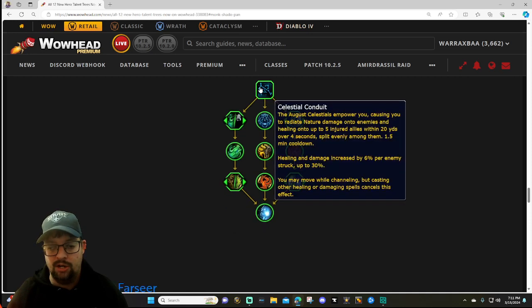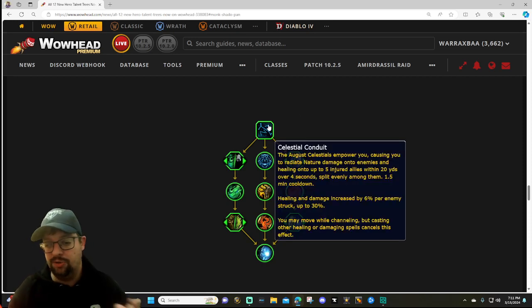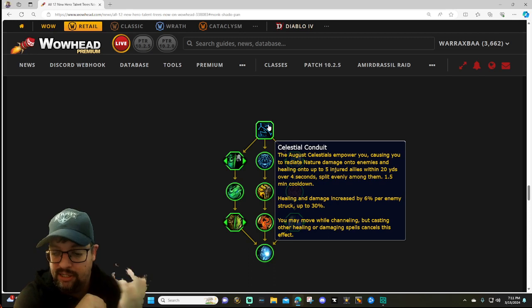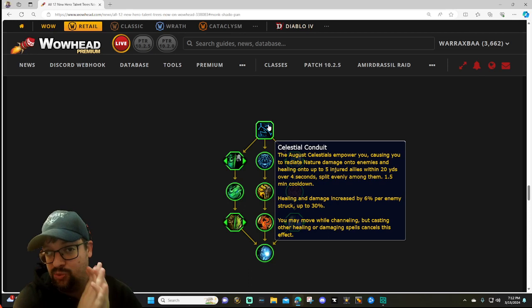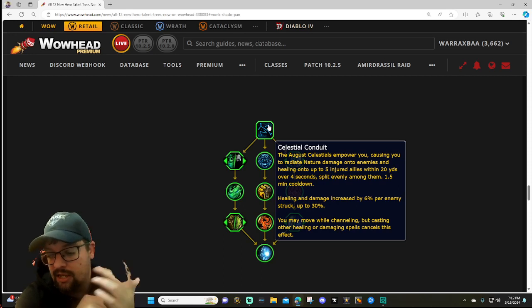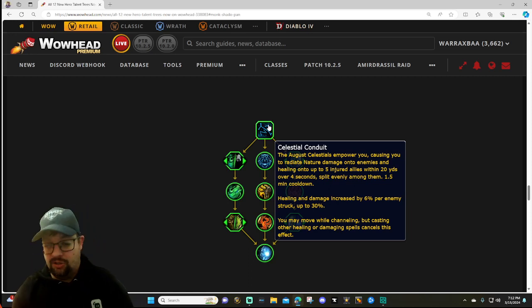Alright, Celestial Conduit - let's start at the top of the tree and go left side, middle, right side, then look at the capstone. The capstone ability: Celestial Conduit - the August Celestials empower you, causing you to radiate nature damage onto enemies and healing on up to five injured allies within 20 yards over four seconds, split evenly among them. It's a one-and-a-half minute cooldown. It's a channeled spell - healing and damage increased by 6% per enemy, stacking up to five times for 30 seconds. You may move while channeling, but other healing or damaging spells cancel the effect.